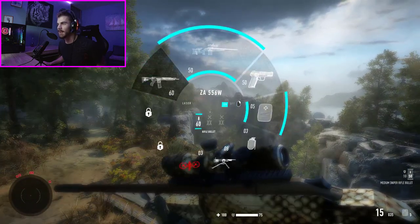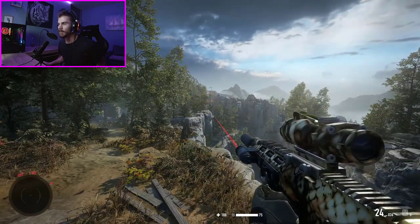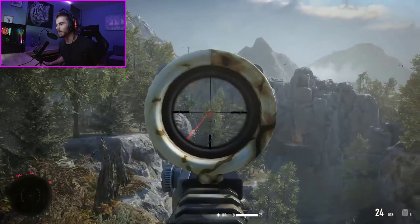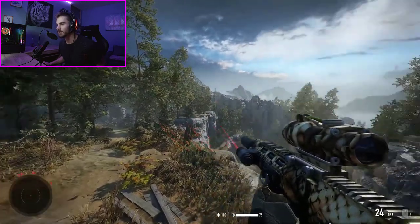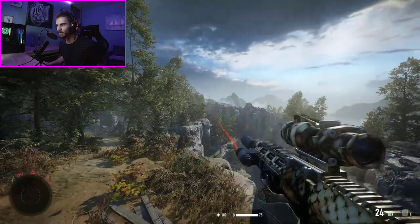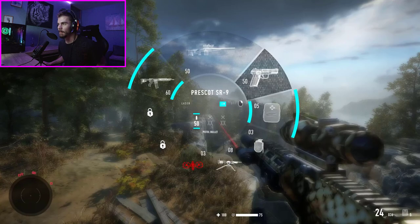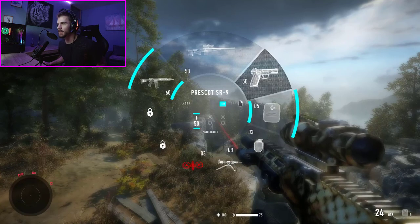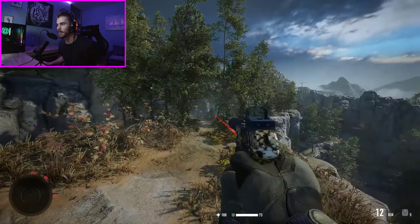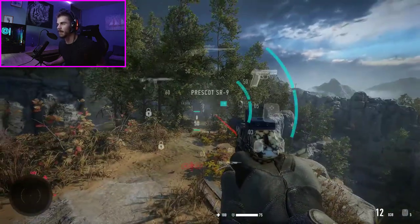I also have my ZA-556W assault rifle, which is pretty much the same assault rifle I used in the prequel. It has also the best possible attachments: extended mag, SOG sight, laser sight, everything. My pistol is the Prescott SR-9 — it also has a red dot, suppressor, and extended mag. Everything is maxed out on it as well.